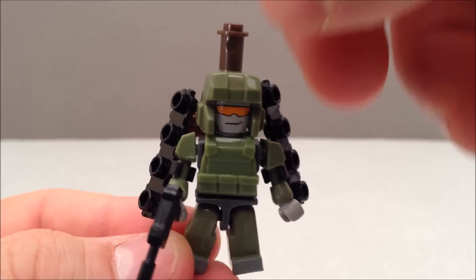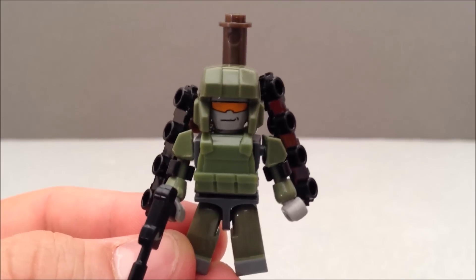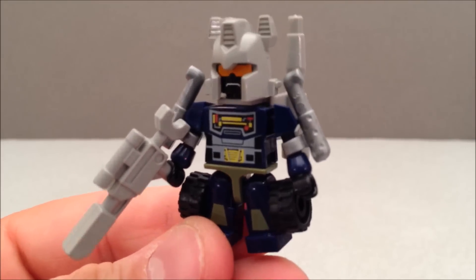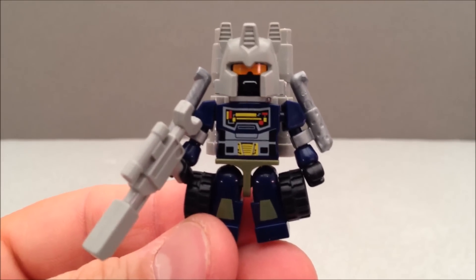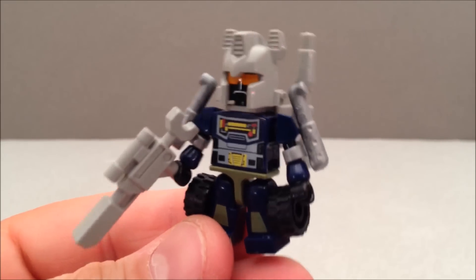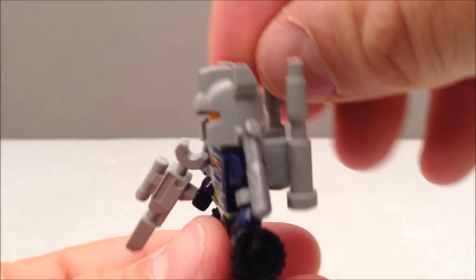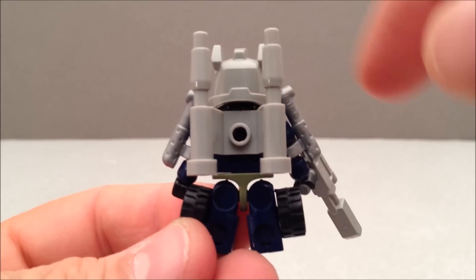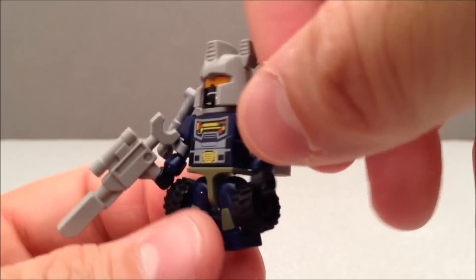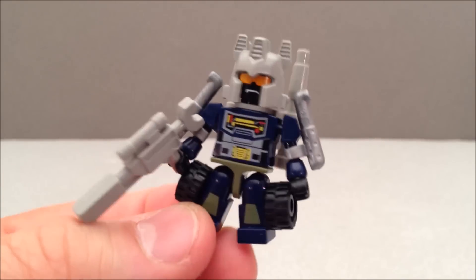He's got some little tank-tread arms, he's got a little pistol, and he's got a big old turret on his back. And here is Onslaught, the leader of the group. Very cool little blue and green scheme — I love the stickers there. It's harkening back to just his G1 counterpart, with a little double laser cannon there on his back. Very cool. I like me some Onslaught.